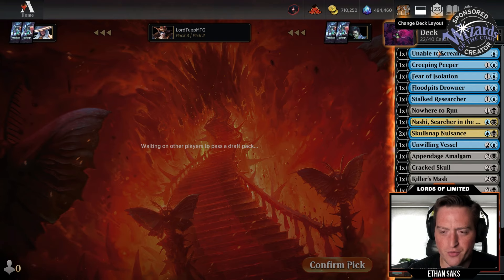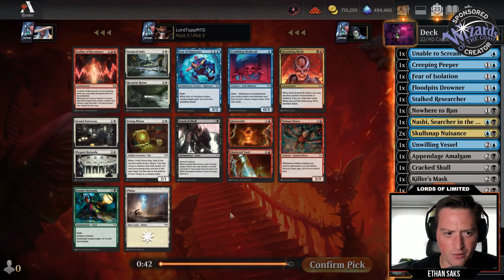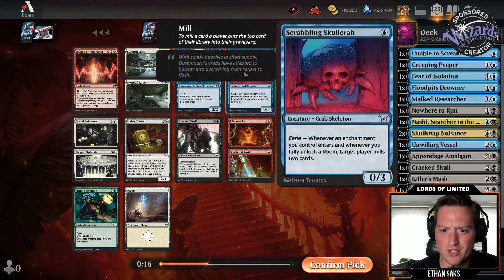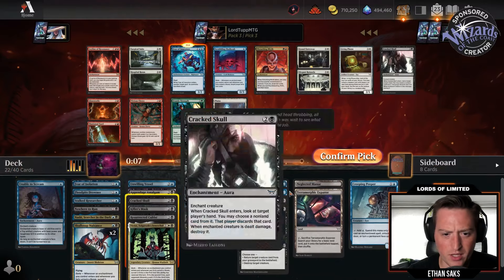So funny — the one practice draft I did through the Lord's Limited Discord, I also ended up in blue-black. We'll take Fear of Impostors — three mana three-two flash, when it enters counter target spell, its controller manifests dread. We're definitely in the right deck for this, caring about enchantments. Otherwise there's Scrabbling Skull Crab which is cute, but I'd rather have more of these. I don't need another Cracked Skull here.